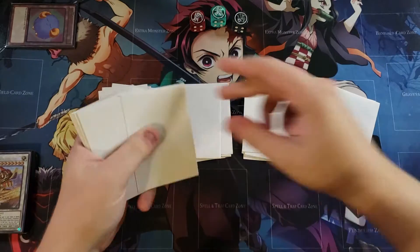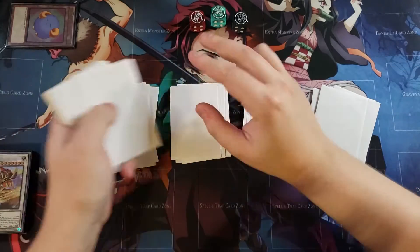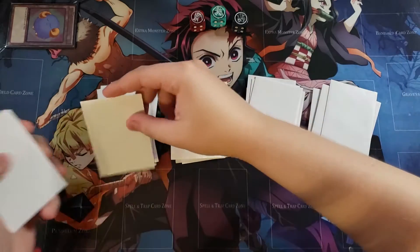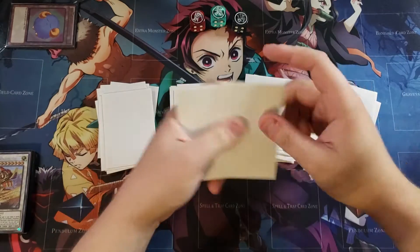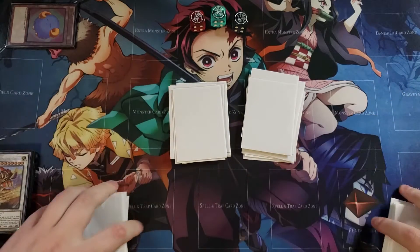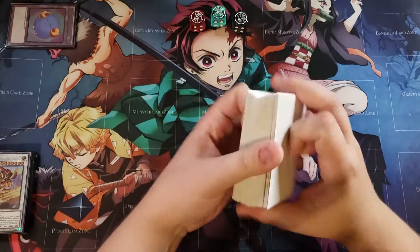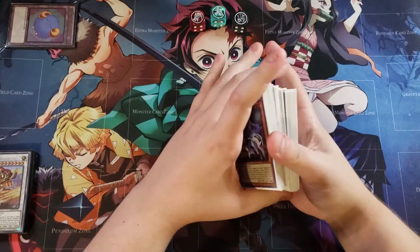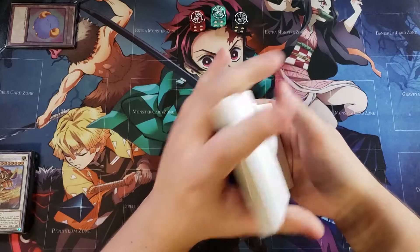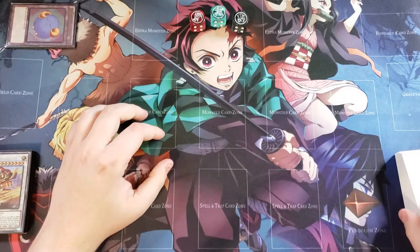This deck is really really consistent because you can summon out all sorts of crazy powerful synchro monsters like Baron de Fleur, the Grand Master Sword Soul, and some other really powerful tech monsters from the extra deck. If you'd like to check out the deck profile, as always with every Test Hand video it is down in the description below. Let's shuffle up the deck and see what we can do for our first Test Hand.